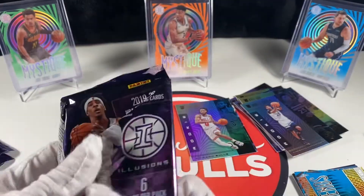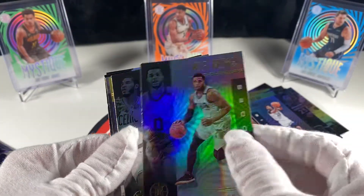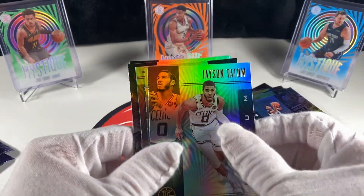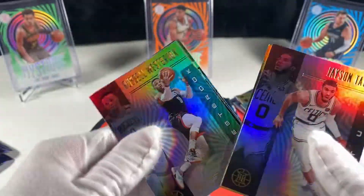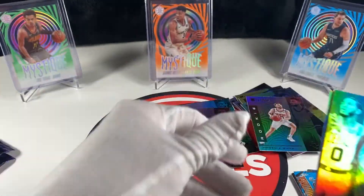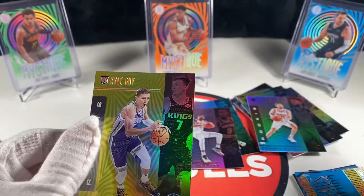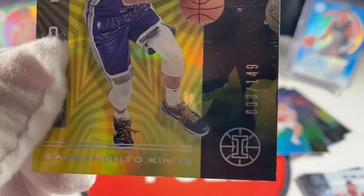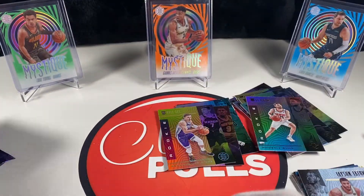Three packs left. Miles Bridges, Jayson Tatum. Looks like we might have a yellow in here - we'll save that one. Russ, RJ Barrett - that's not bad - Ty Jerome, Jayson Tatum, and the yellow is a Kyle Guy rookie. At least it's a rookie, but it's in kind of rough shape. It's numbered to 149.